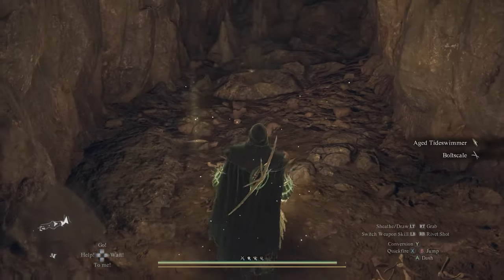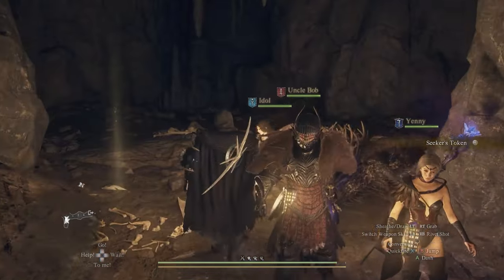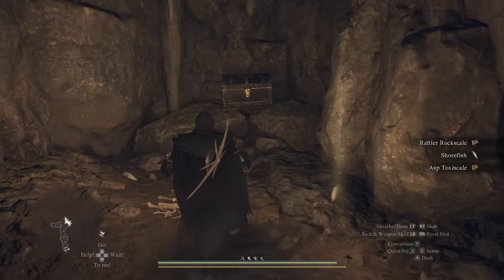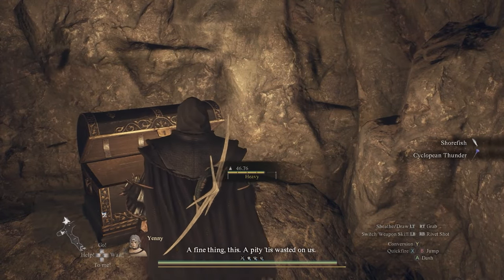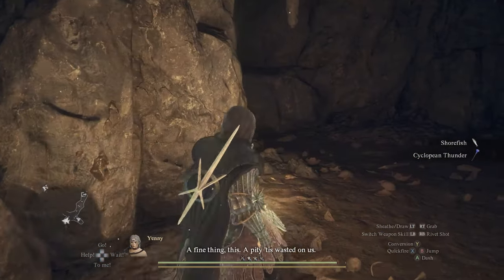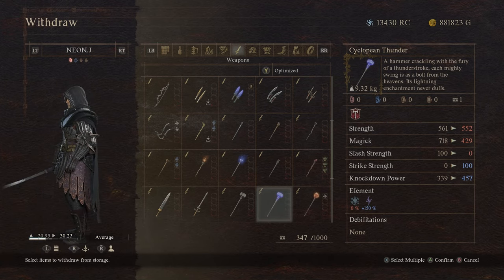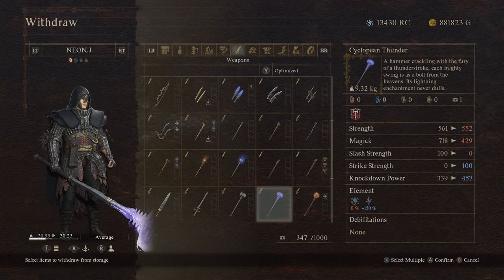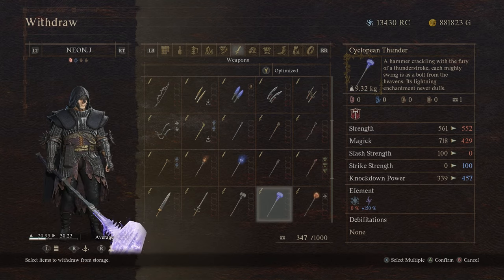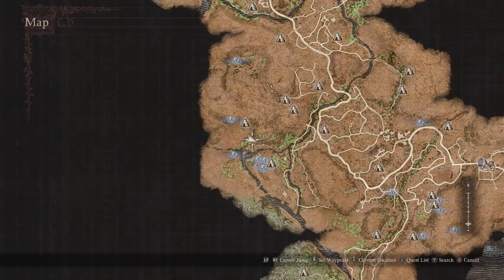After you clear them out, there's going to be a seeker's token in the corner — make sure to pick that up. Finally, go to the chest at the very end, which will give you the Cyclopean Thunder. It is a weapon for the warrior and I think it is a really good weapon — one of the best ones in the game before you reach the end. It gives you 150% in lightning elemental damage, which is quite a lot. Definitely a very good pickup.